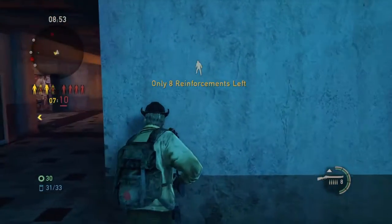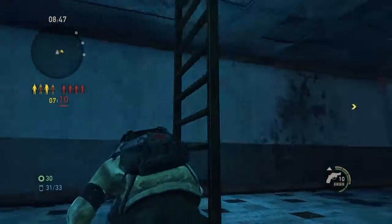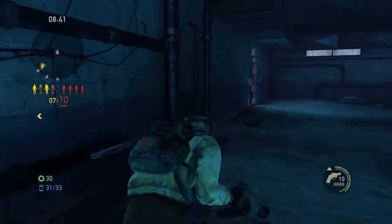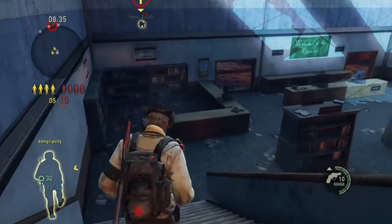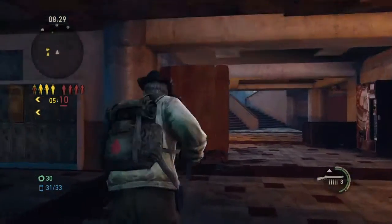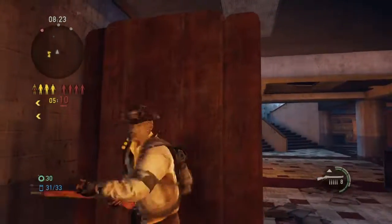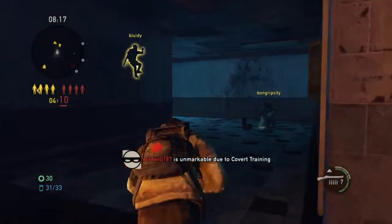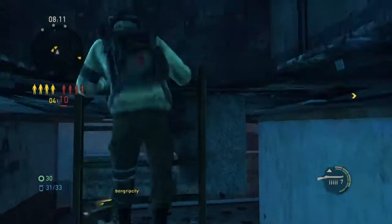There's an explosion perk — I can't remember the exact name, I'm sorry — but it basically increases the radius of when you throw a bomb. It increases the blast radius, basically how far it can hurt you. And Bomb Expert does something similar.